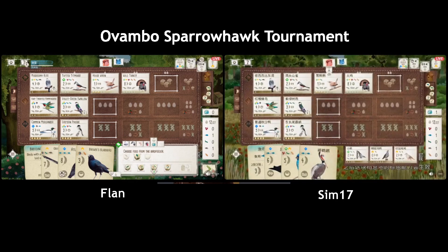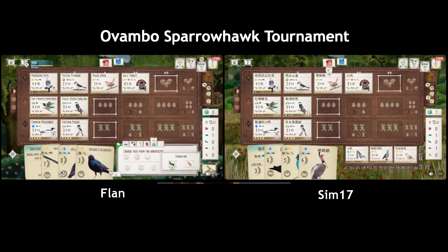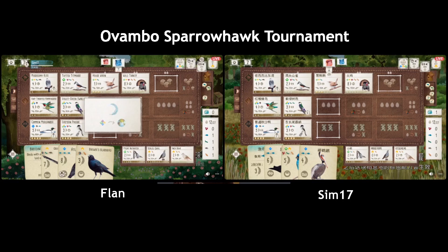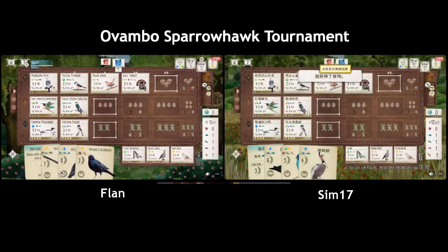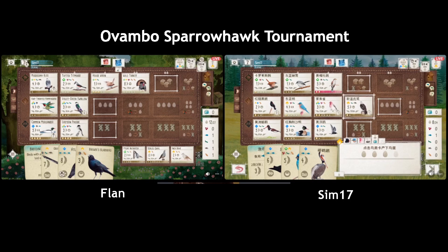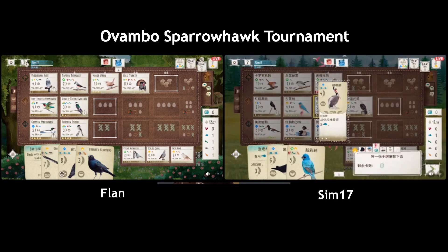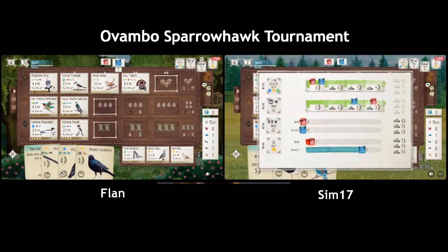Now they're picking up food — oh, that Spoonbill would have been nice here because now they don't have fish. Why aren't they picking up the fish? Looks like they're gonna play the Roadrunner. I still thought the Wren and Wild Turkey were going to go into the grasslands for this last end-of-round goal, really setting up for their Breeding Manager. And then yeah the engine gets like five points instead of four.